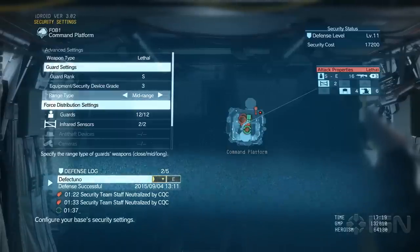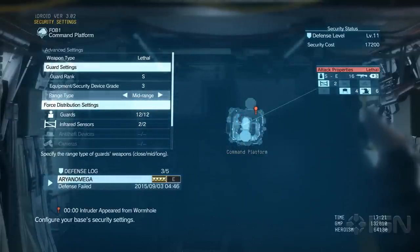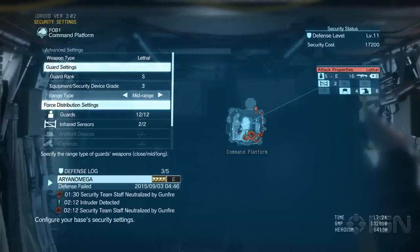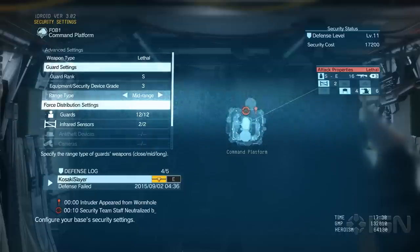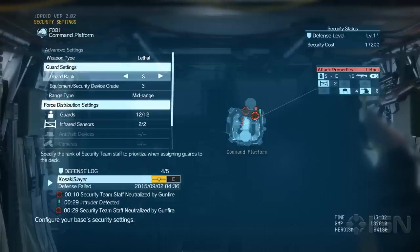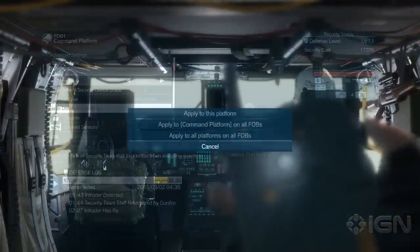Then there's range type: close, mid, and long. This determines what kinds of weapons guards will generally use. Mid range is going to be stuff like ARs, close range is machine guns and SMGs, and long range is sniper rifles and rocket launchers. Since you only have the one platform, you don't want everyone walking around with a sniper rifle if they only have two hallways to walk down. Generally mid range is really good. Close range with SMGs and shotguns can be very disruptive. These options are exclusive to when you're looking at the all-platforms section of the advanced settings.